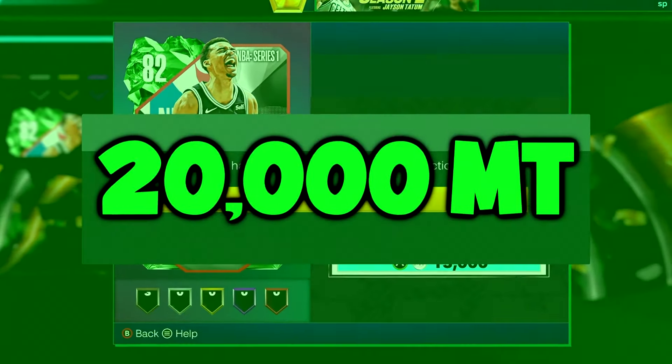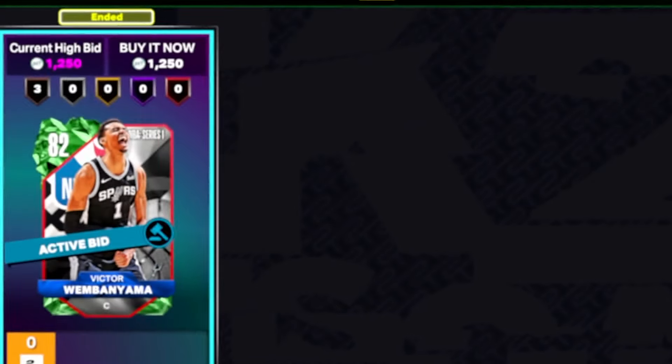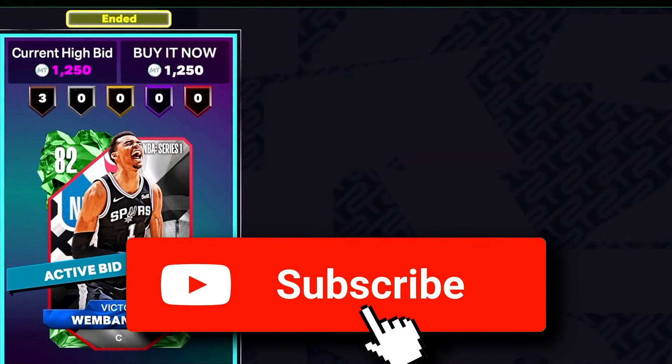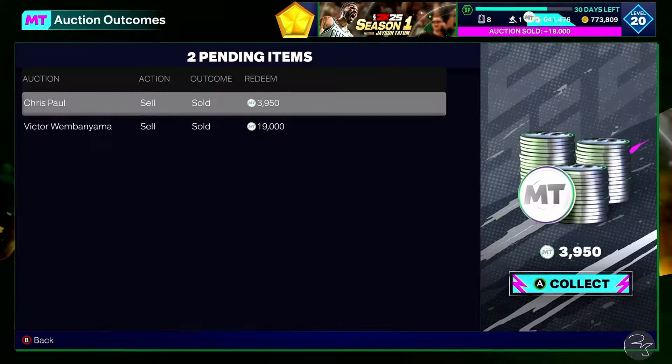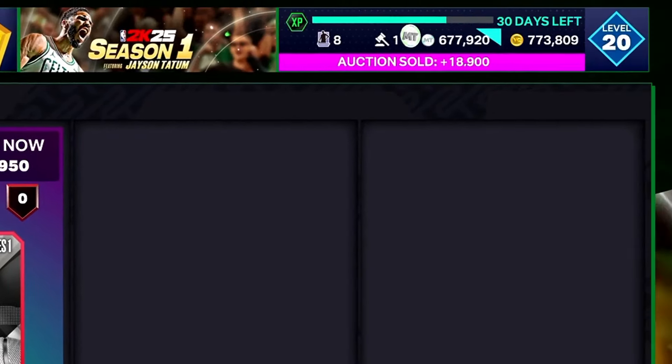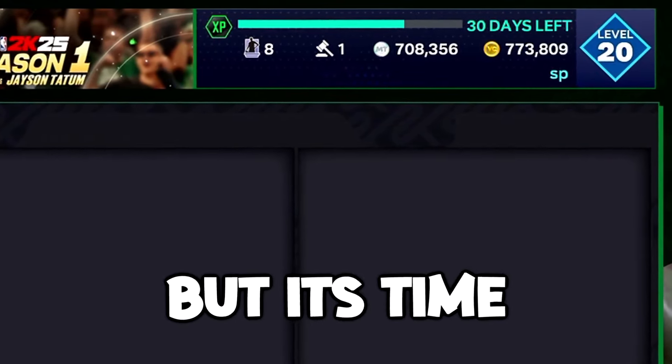There's one really expensive Spurs player — none other than Victor Wembanyama. You can sell this card for almost 20,000 MT, so we were picking them up for 15k and below. The next one was definitely the craziest — 1.2k for a Wembi that sells for 20,000 MT, that's what I'm talking about! If you're just starting off with a few thousand MT, this could be a great filter, especially on content days when everyone's focusing on new cards. We are now above 700,000 MT.